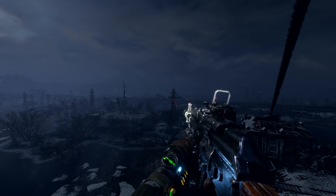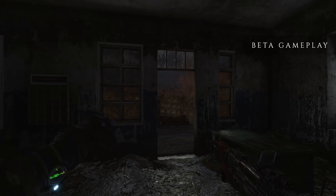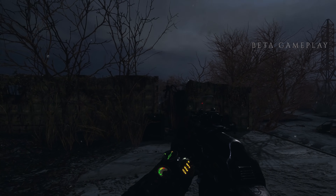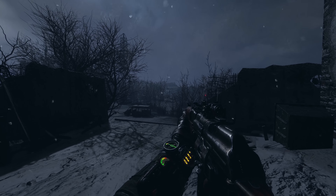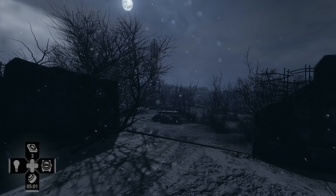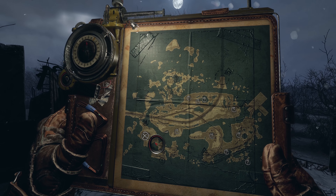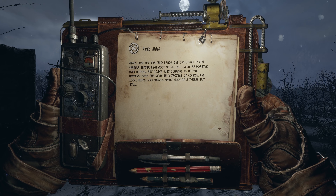Anna went off the grid! She was going to check out those antennas 200 meters from the Aurora. Artyom, get there on the double. Miller over and out. Artyom's wife Anna, the Spartan Order's top sniper, has gone missing, and players now have a new directive to find her.